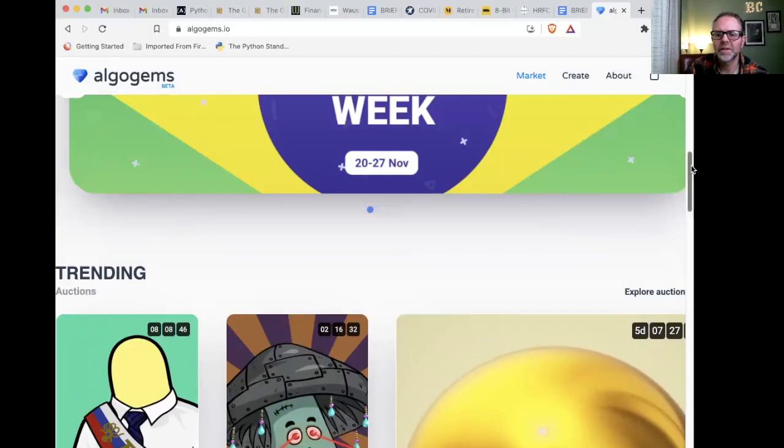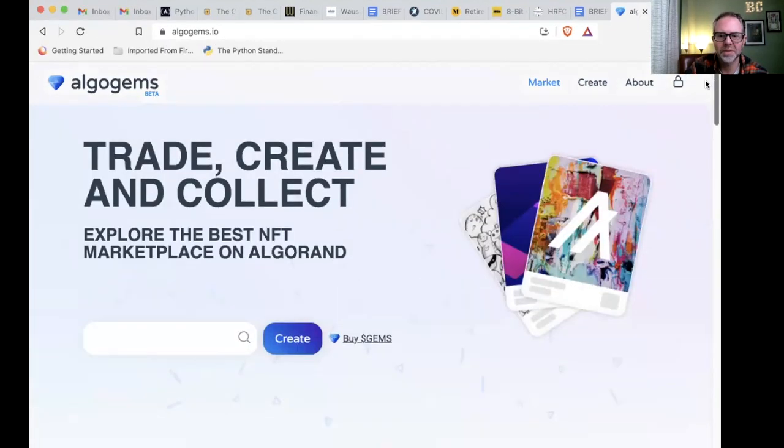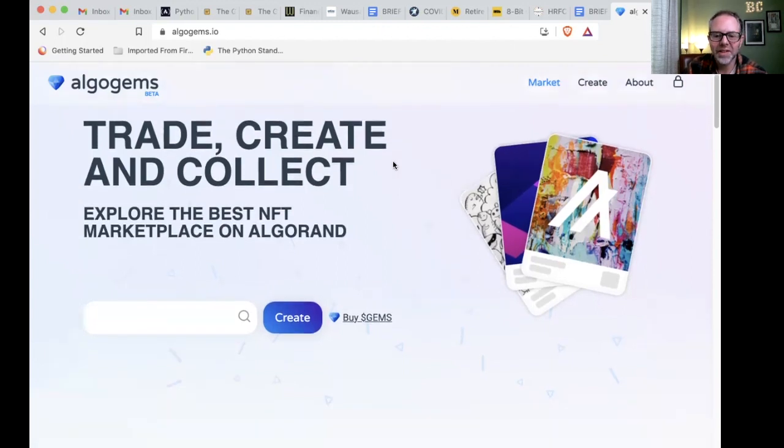I recorded this earlier and the sound was gone, so I'm going to voice over the video I recorded because there was no sound, and then we will show you how to do it. Okay, so you can see here, we are on the site and we have a few different options: trade, create, and collect. Explore the best NFT marketplace on Algorand. They have a little create tab where you would go to actually create an NFT, and then some about. Let's look through what they have.